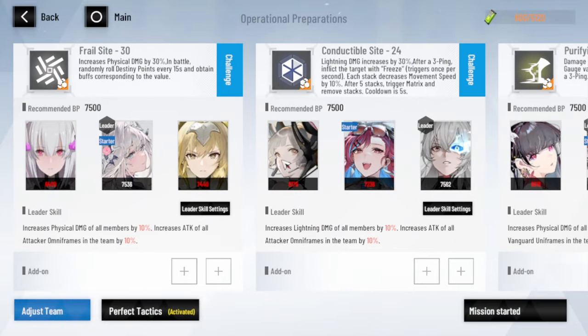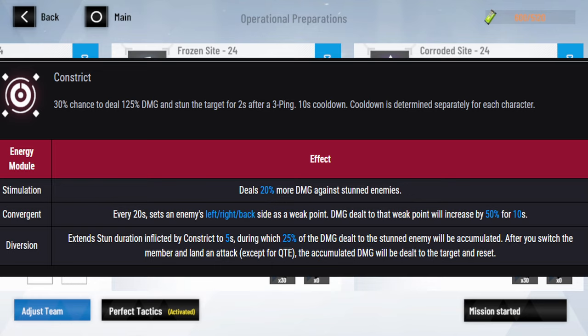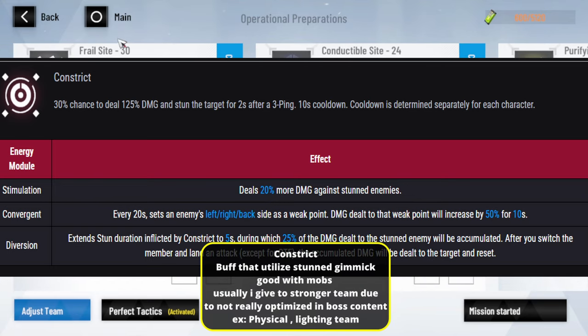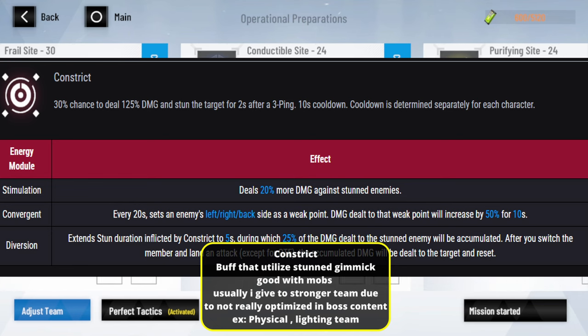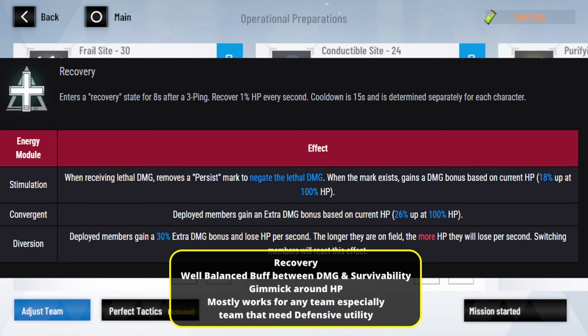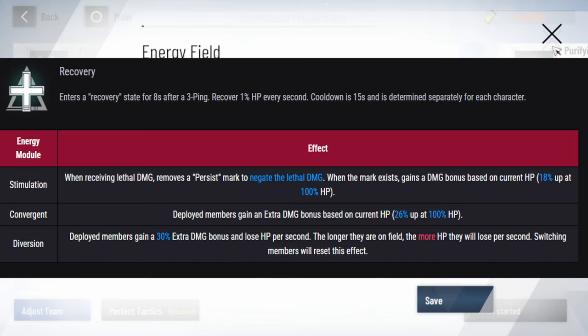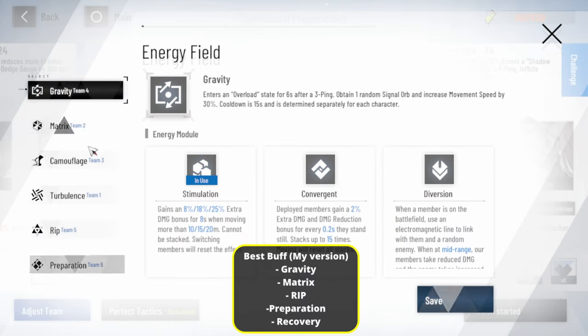There are two more buffs: Constrict is mostly about stunning the enemy — if you stun them, you get more damage. This buff is good for mobs or small enemies, but once you reach the last normal stage where you're only fighting bosses, it's not really useful. I usually give it to my stronger side team. The last one is Recovery — it gives you survivability and buffs. After you use tripping, recovery 1% HP is good. It also gives a little damage reduction, so if you can't dodge much or die faster, you can use it as defensive utility. Any team can benefit from this. The best buffs overall are Gravity, Matrix, Grip, and Preparation.